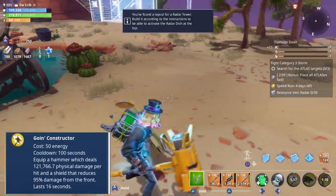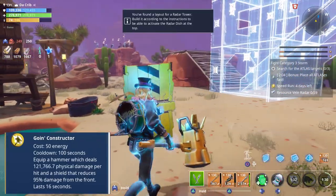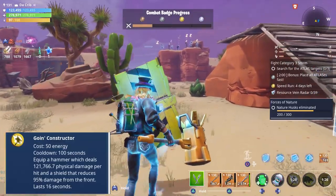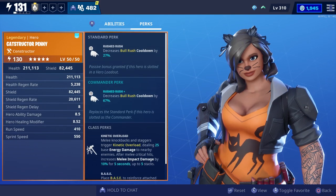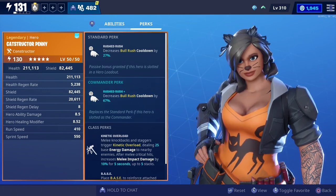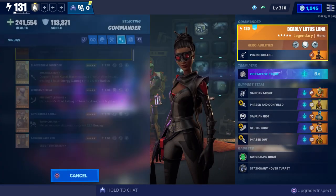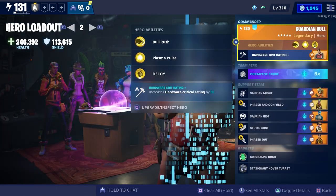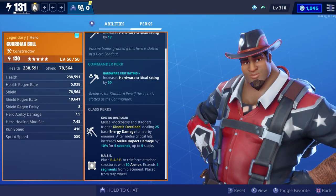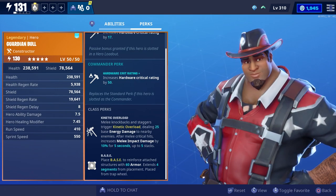They also have Going Constructor, which gives you a hammer and when you use your heavy attack it pulls out a shield that reduces damage taken from the front by 95 percent. When it comes to abilities, you can reduce the cooldown or increase the damage by placing heroes in your loadout that support those abilities. Constructors also have more health than any other class in Save the World, so if you like those melee weapons, those abilities, or using the base, you're going to want to use the constructor class.